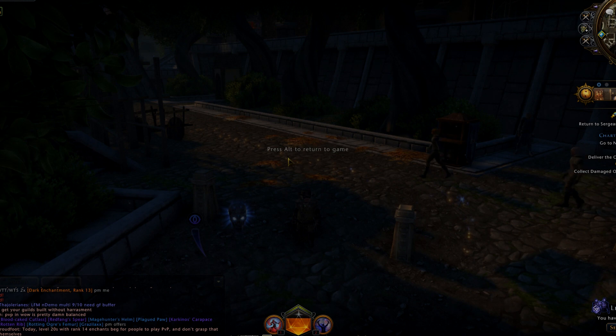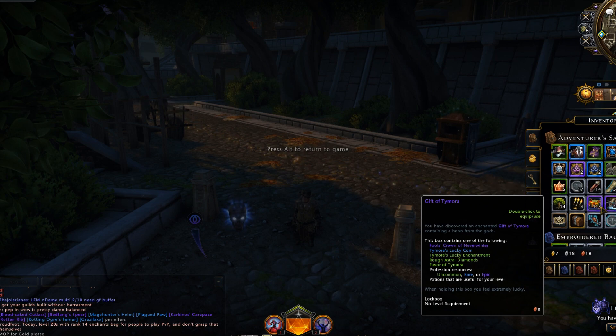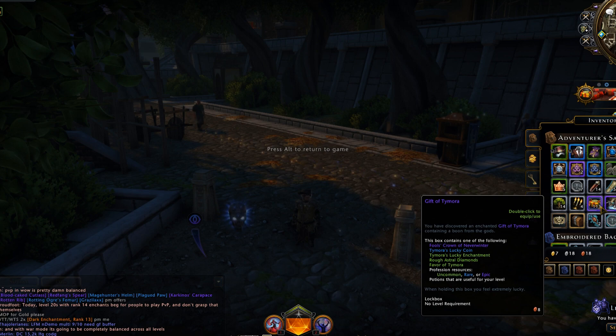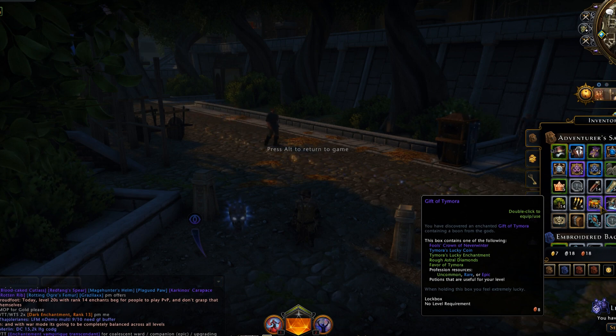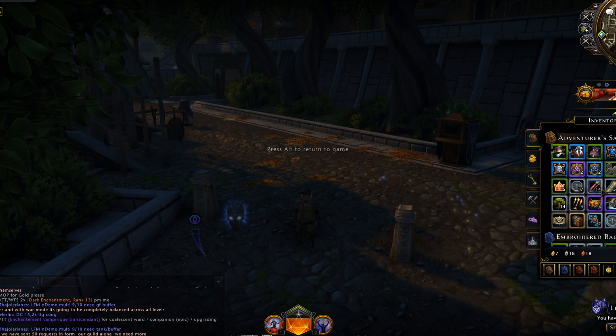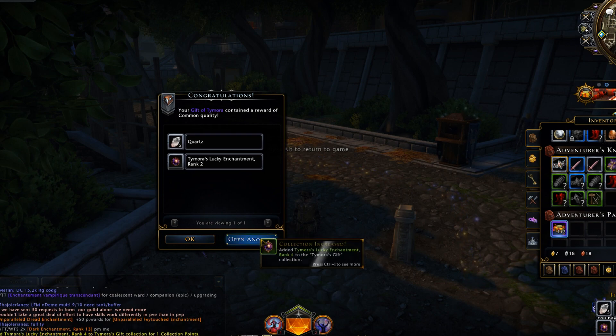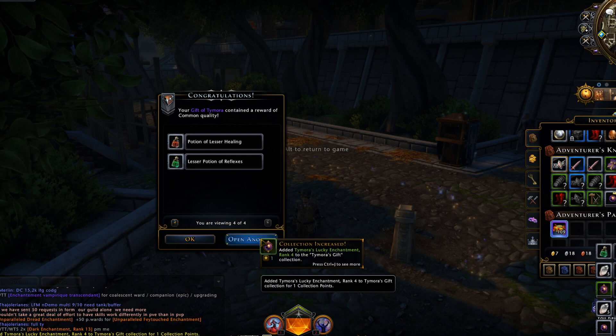Today we're going to be opening around 113 gifts of tomorrow from the Tomorrow's Gifts event. You can get a fool's crown, a lucky coin, a chat mint, rough astral diamonds, or a favor of tomorrow. What I'm specifically looking for is the favor of tomorrow and rough astral diamonds — currency is always useful. What I'm not looking forward to is the crown because it doesn't sell that well. We have 113 and the inventory is full, but hopefully we do well. Let's do it.